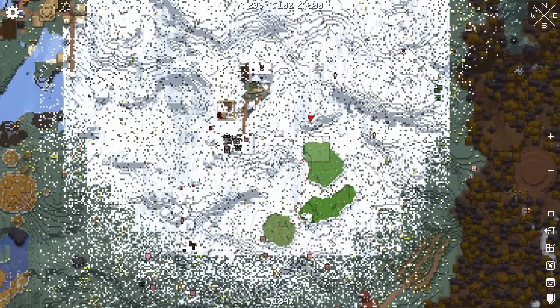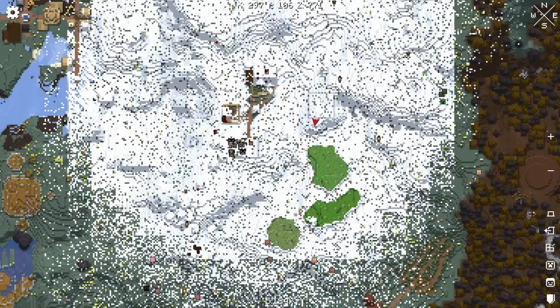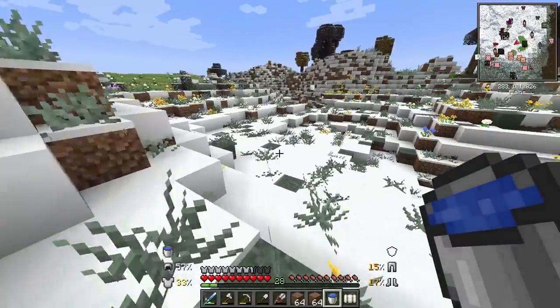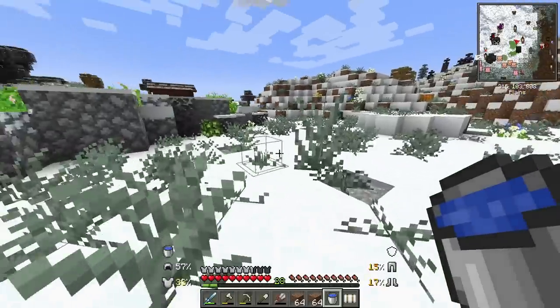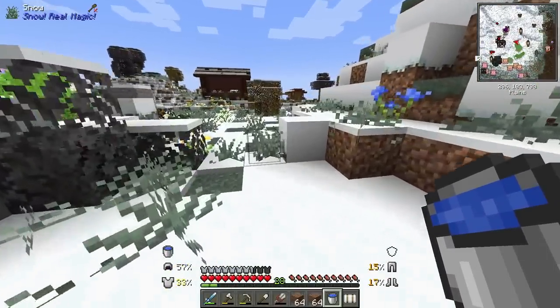I don't really know where I want to put the new crop field. Unfortunately the snow did cover up the pathway. I can't do it here because there's a hill, and the land over this way isn't flat at all. Maybe I'll just put it back here — it's pretty flat and it's close to the rest of the crop fields, so I think that'll work, though I do need to grab some cobblestone and stone to map it out.